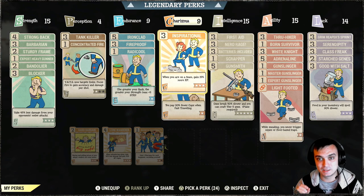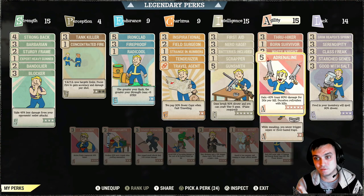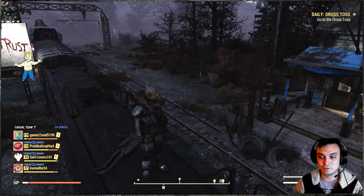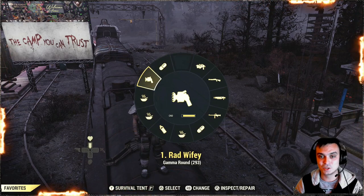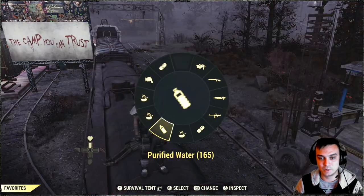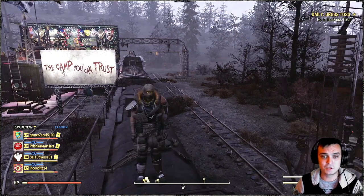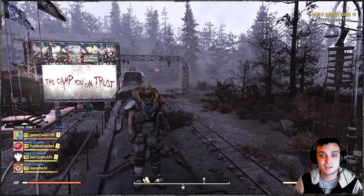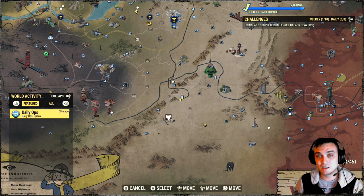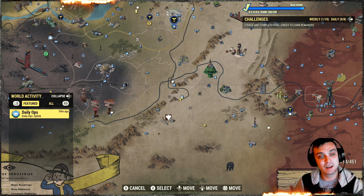I almost forgot — Field Surgeon, First Aid, and Born Survivor eat up a lot of Stimpaks. Usually when not in combat I remove Field Surgeon because if you're hungry it will start draining Stimpaks. But I have a lot of Stimpaks and I'll tell you how I get them — this also covers the ammo situation for this gun. Daily ops gives a lot of Stimpaks and a lot of ammo.